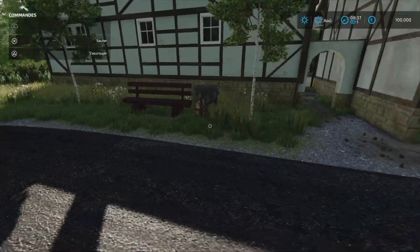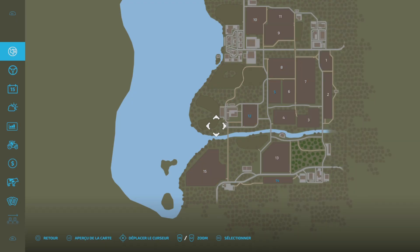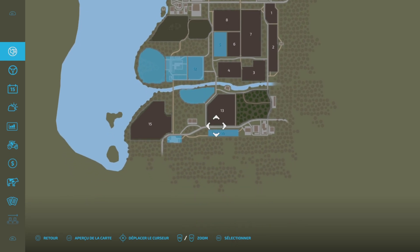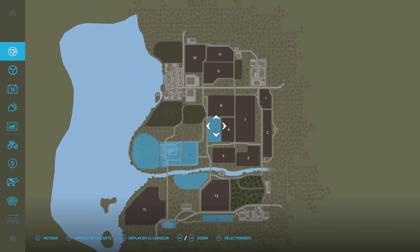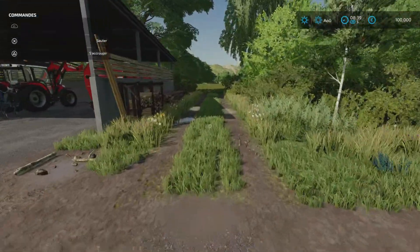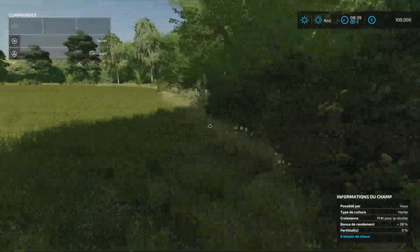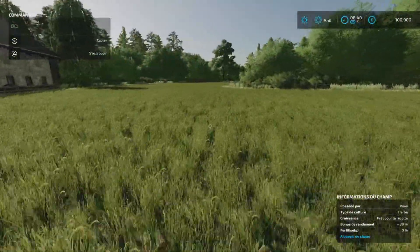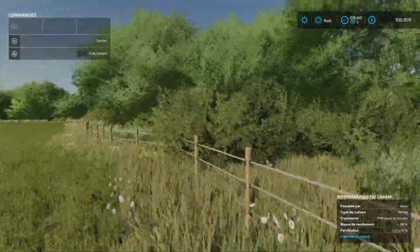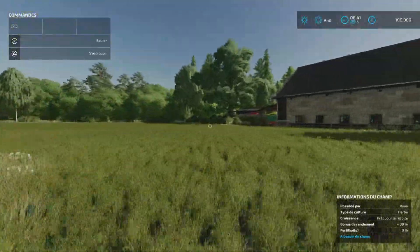Regardez ça — on a un petit banc. On a vraiment tous les petits détails. On a aussi des champs qui nous appartiennent déjà dès le début. On a une grosse zone avec le champ devant, un champ en bas, et un petit champ là — on a de quoi commencer. Et derrière c'est une grande étendue. Vous pouvez enlever les barrières et les clôtures, pas de souci. Mon poto est en train de raser tout ça pour faire une grosse plaine.